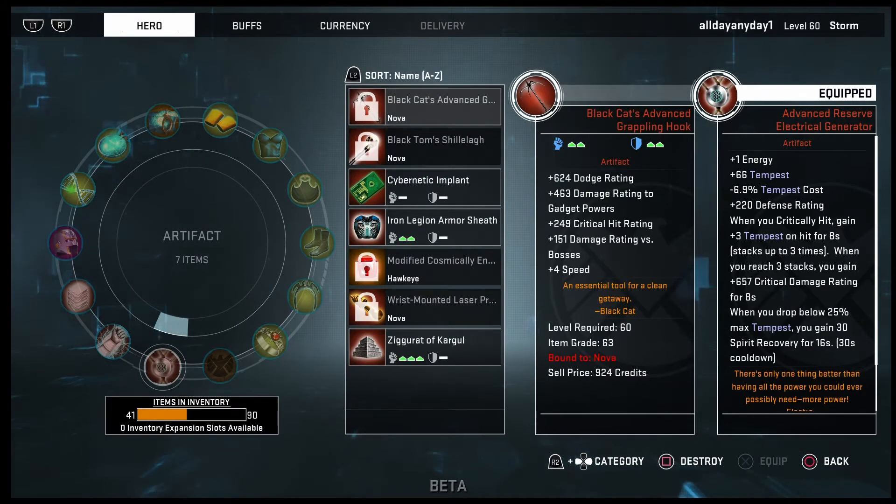For other artifact options: Black Cat's Advanced Grappling Hook, which you get from Black Cat. The reason I'd recommend this is for the crit hit damage to boss and the speed increase for your main attribute. The dodge rating is nice but you don't use any gadgets, so keep that in mind.